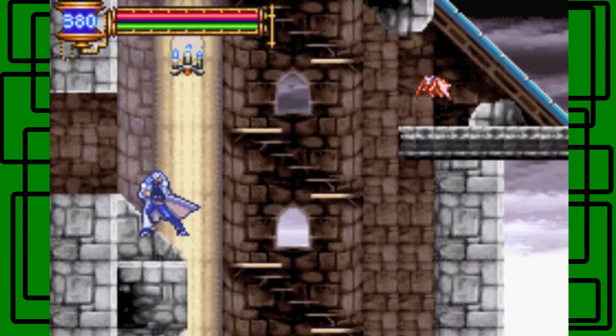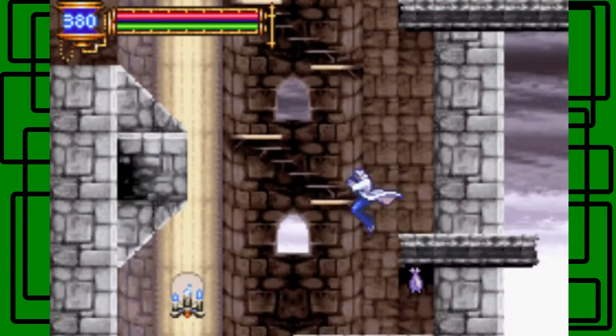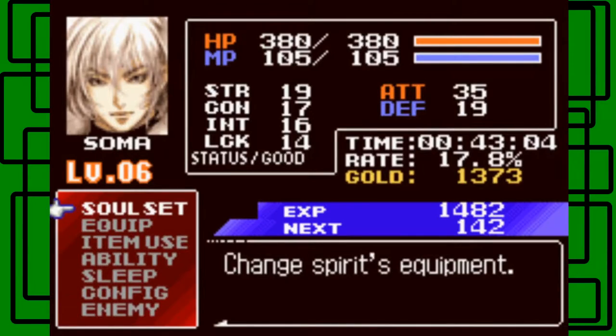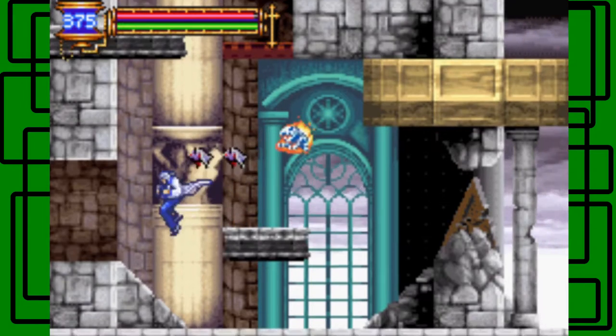Hello there. I am Draco, and this is Castlevania: Aria of Sorrow for the Game Boy Advance. In the last part we got here to — I'm not sure what this place is called again. Let me check my map on my computer. Looks like this is the chapel yard, I think.